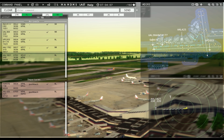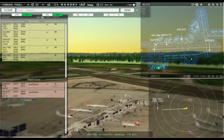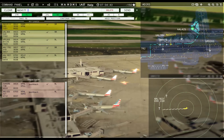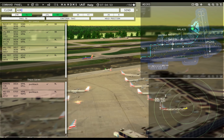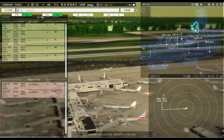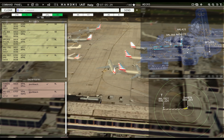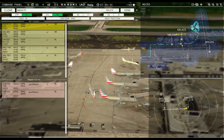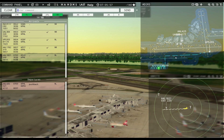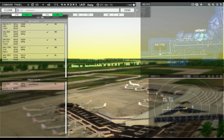UPS 203, taxi to apron via Sierra Uniform. American 1821, runway Niner left, cleared to land. Air Wisconsin 4177, hold short of taxiway November. American 425, runway Niner left, taxi via Kilo. You're barely holding short — you should be way back here. No wonder all my planes have problems with that. UPS 203, continue taxi. American 1782, taxi to apron via Yankee Juliet.